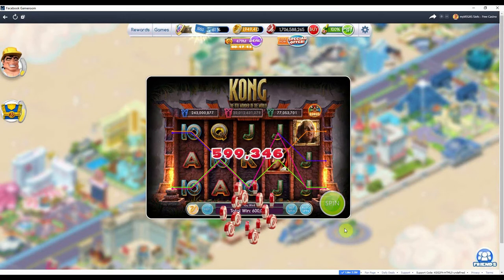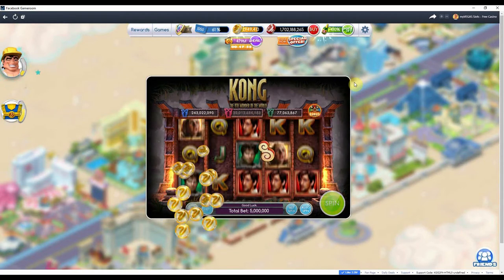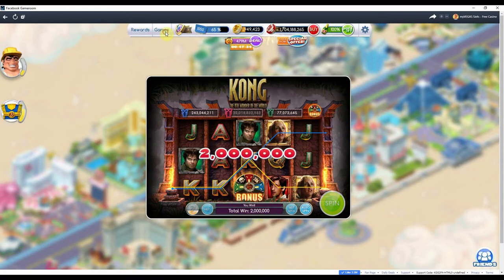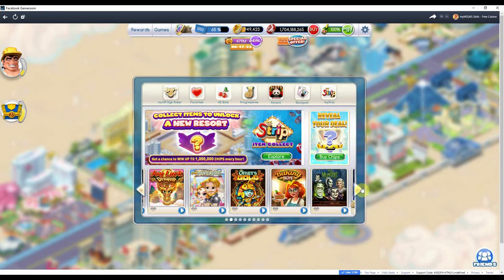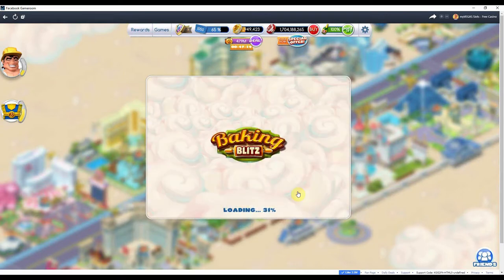I'm almost at the point where it's getting less and less advantageous to keep earning loyalty points because I'm running out of interesting things to do with them. Let's check out the games over here — new resort, not really a new resort, but let's see. I haven't played Baking Blitz — let's do that.